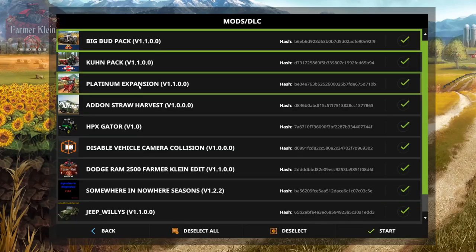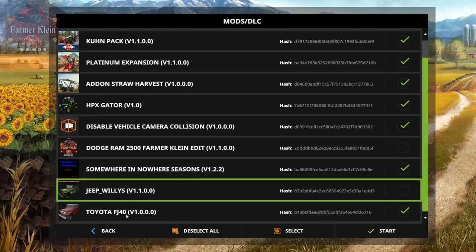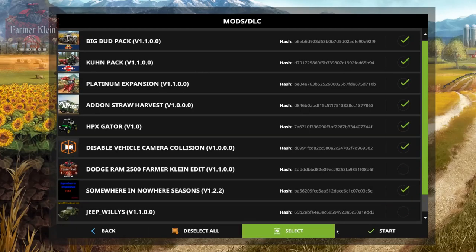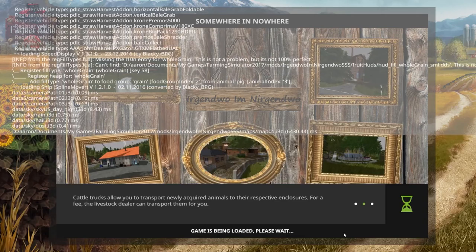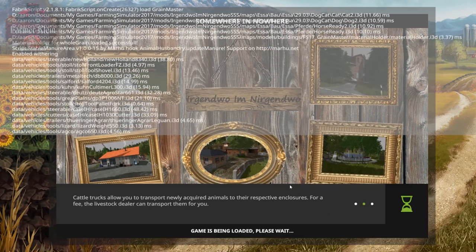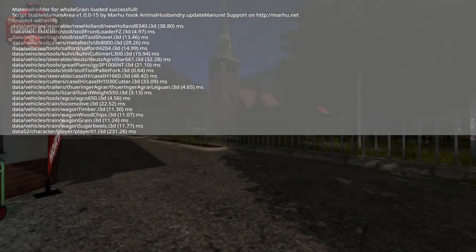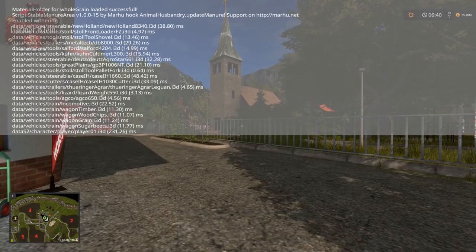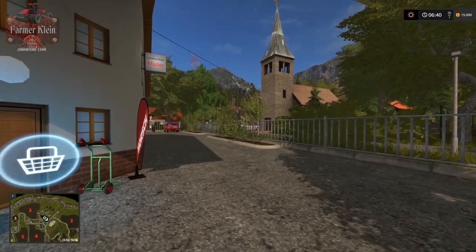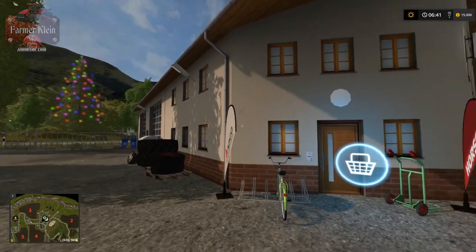I'm going to make sure all the DLCs are picked and we're going to use just the Gator today. Let's go ahead and check the log - and there we go, that loads up very quickly. The first thing we hear are some church bells. We load up in town here at the vehicle shop.